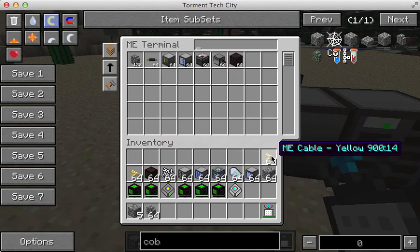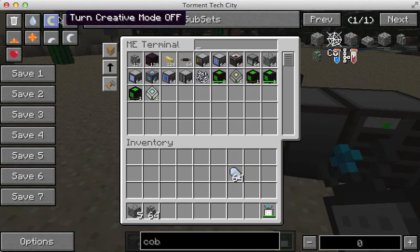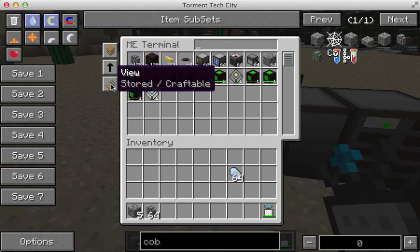So let's say we're coming back from adventuring and we just want to dump everything in there. We can easily do that. It's all sorted. You can sort it different ways — up here in the left-hand corner, by number of items, alphabetical, et cetera.